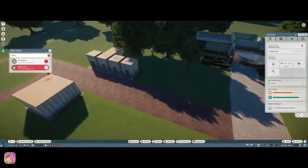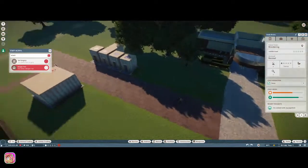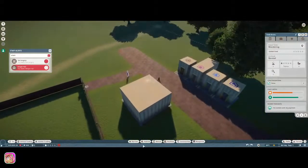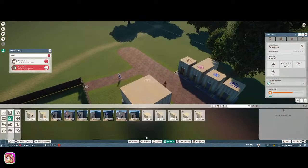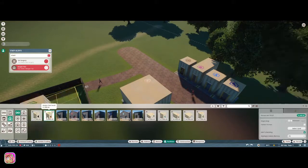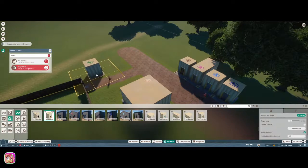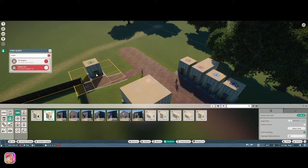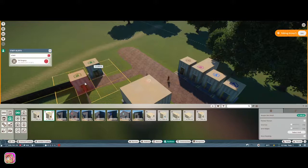Oh, I need a keeper hut — I forgot! The alert went away. I'll put the keeper hut pretty close to the exhibit. Let's find it — yes, this one — and just put it right outside here. There we go.